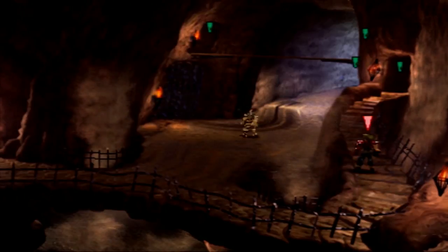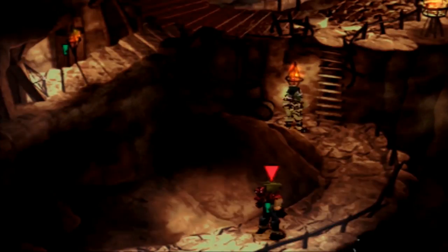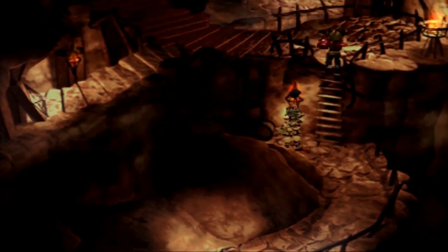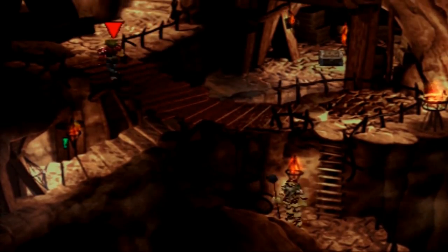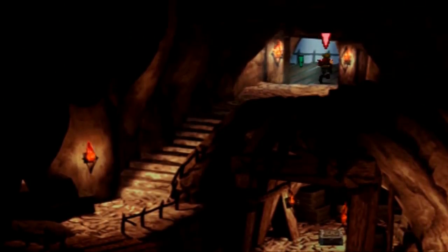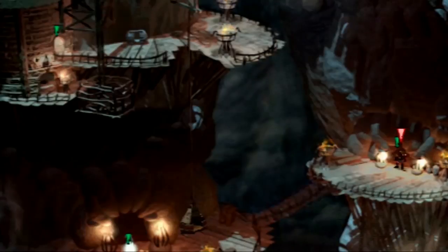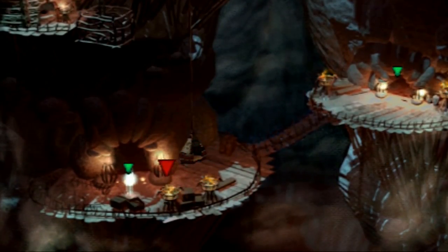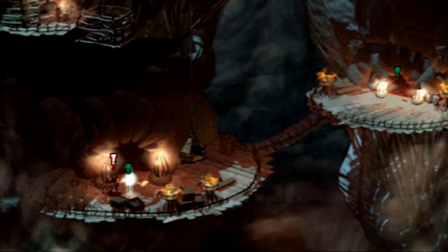We don't want to go out the bottom way — that's actually outside. Instead we want to go this way, where the drawbridge is and all that stuff. We can wait for him to turn around and we can climb — just like that, so easy. And then up these stairs. Helena Prison is weird — to me when I was a kid it always felt like it was kind of a maze, but it's really not. Right here we can save if we so choose, but we just saved, so probably not.